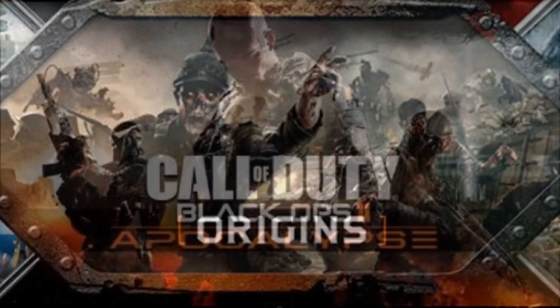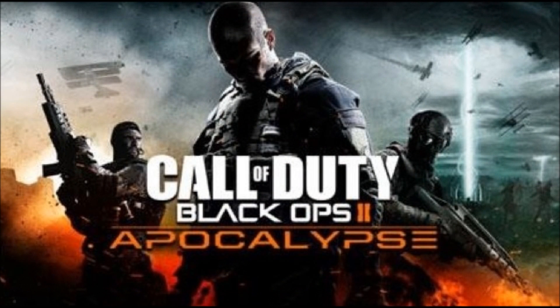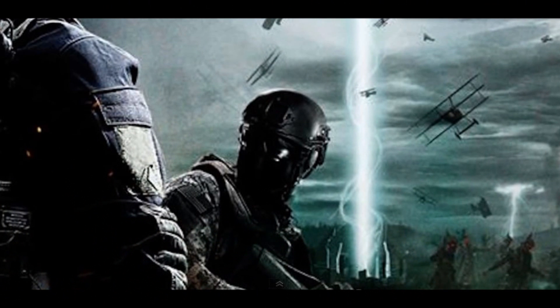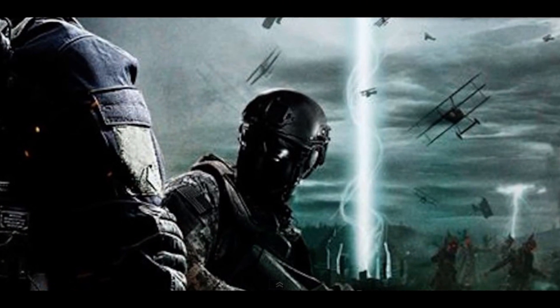Moving on to this second image — pointing out the obvious first: in the sky we can see planes, which is awesome. So it looks like on Origins we might be getting planes flying around randomly in the sky. Not only that, but remember we can also see a blimp in the sky on the other image. If you want to check out that video, I'll leave the link down in the description.